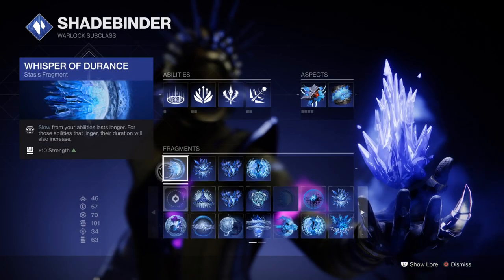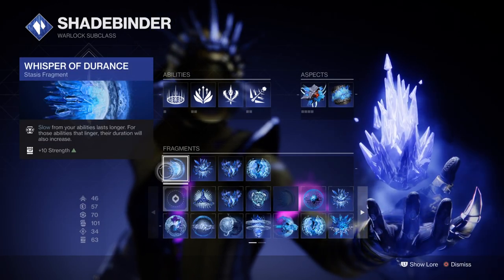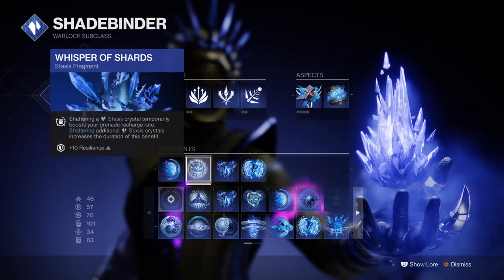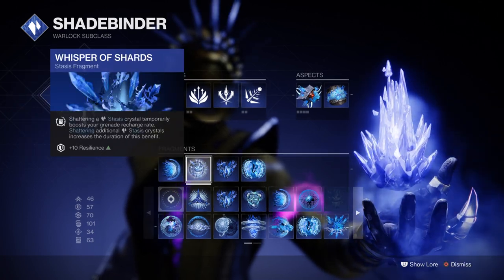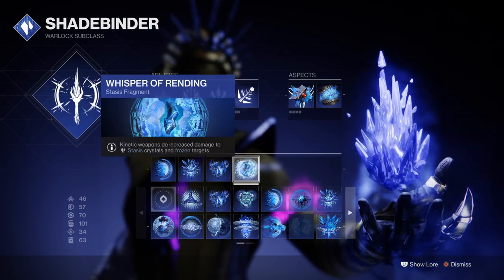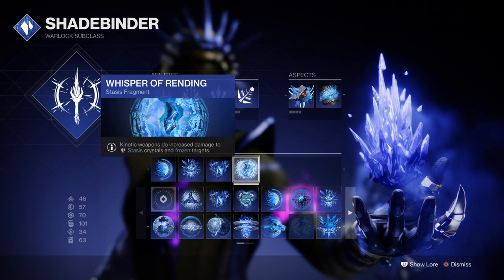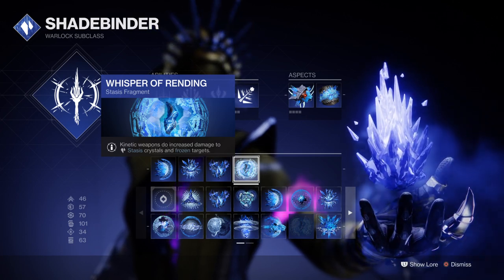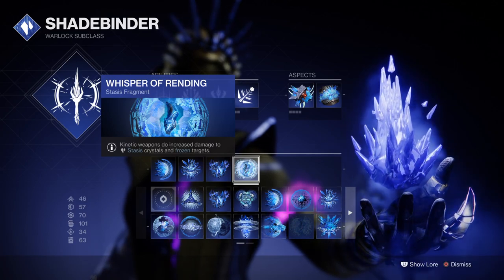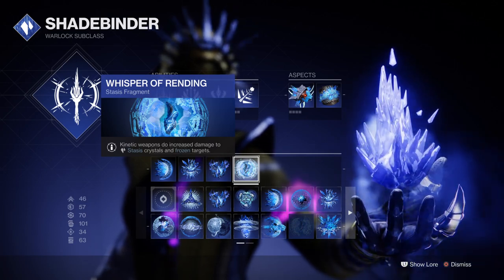For fragments we have Whispers of Durance, which will extend our freeze capabilities on combatants; Whispers of Shards, which gives us a grenade cooldown the moment we destroy a stasis crystal; Whispers of Fissures for increased shatter damage; and Whispers of Rending for increased kinetic damage on stasis crystals or frozen combatants. This is the main backbone for making the subclass and grenades flow freely.